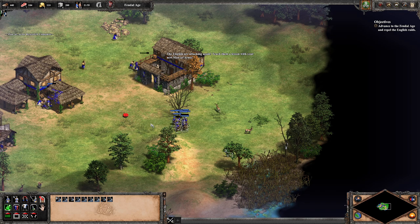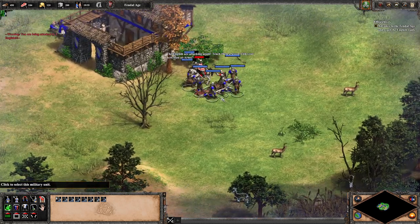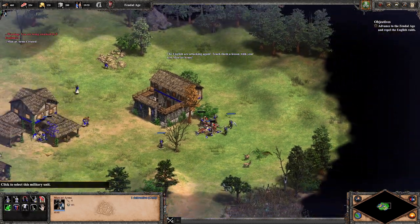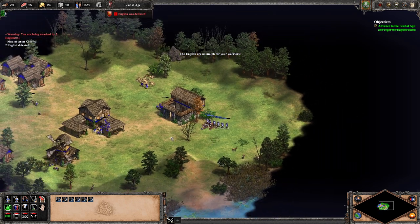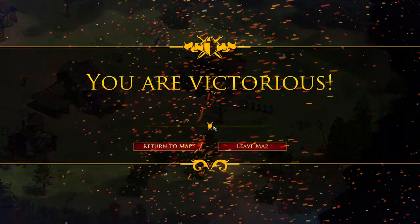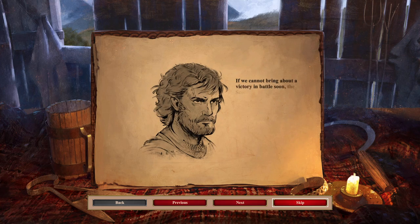The English are attacking again — teach them a lesson with your new men-at-arms. Let's kill the cavalry unit first. He died before you even got a swipe off. The animations are well done — very nice. The English are no match for your warriors. Zooming out is a nice way to see your entire village. Longshanks has invaded and sacked the city of Perth. Worse, he has captured the Stone of Scone and declared himself King of Scotland.